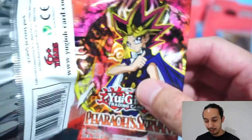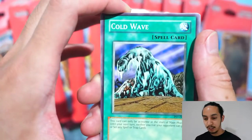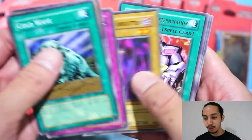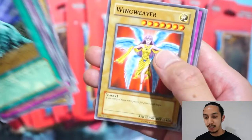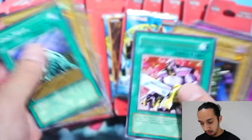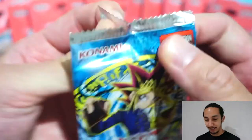Legendary packs, Pharaoh Servant — cold wave. Who we got? Earth Shaker, Souls of the Forgotten, Nobleman of Extermination, Thousand Eyes Idol. Here we go — Legend of Blue Eyes White Dragon.